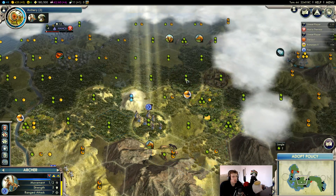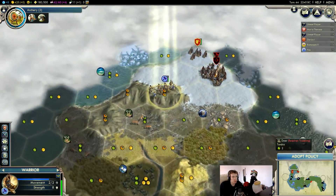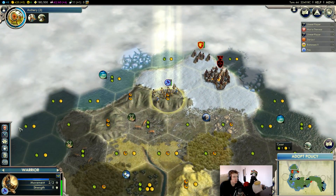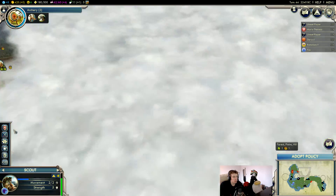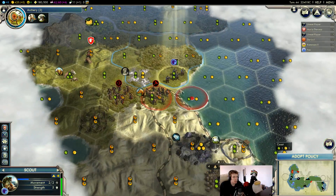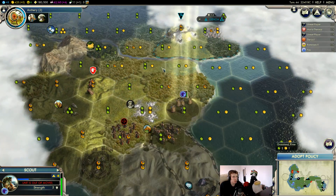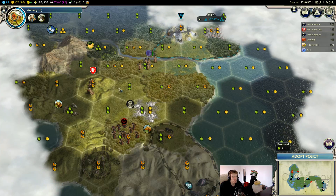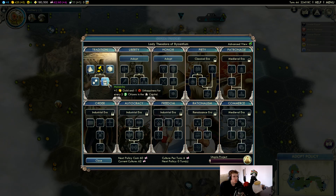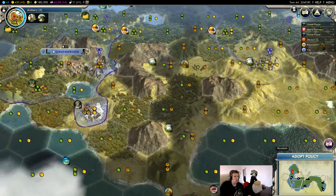We can't even get vision on them now. Well, let's just go back — we'll get the city down there, we'll clean the camp eventually. We might as well heal. I'd love to see what's outside of that city-state but these barbarians are not really letting us.